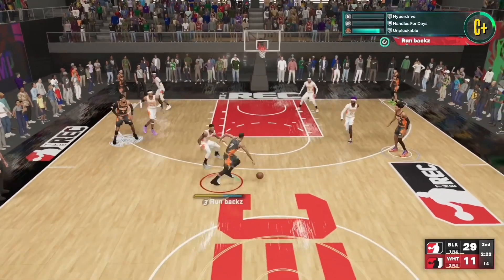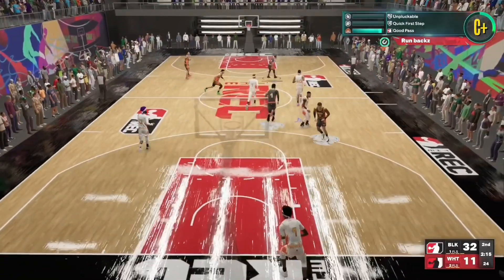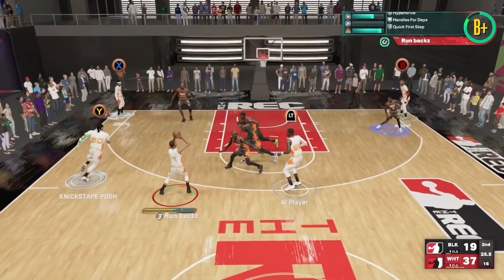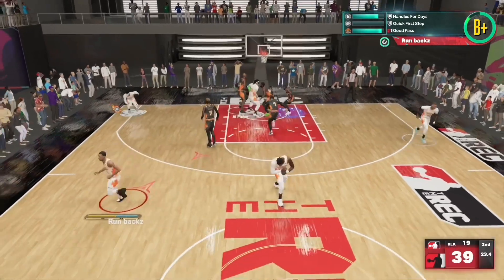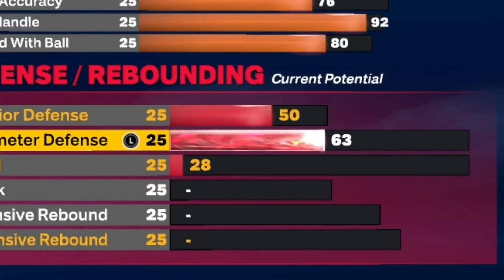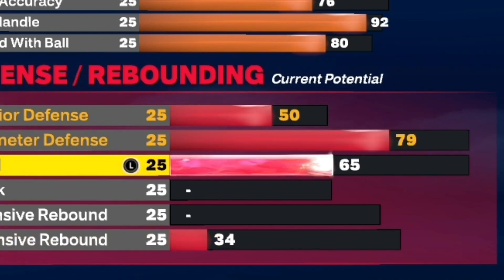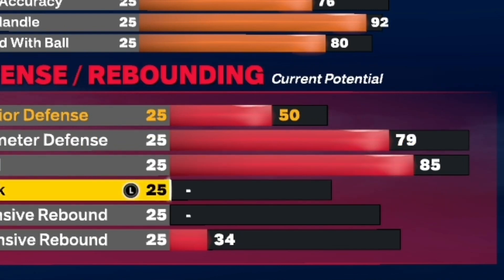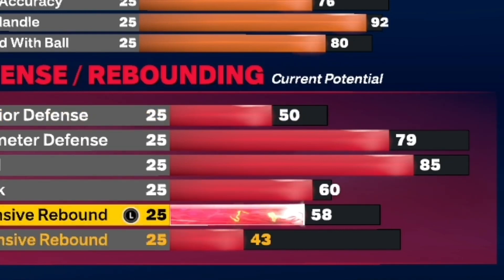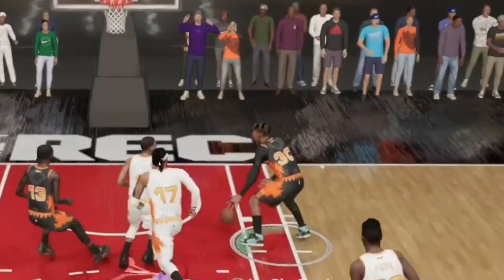This is probably one of my most fun players in this game. At 6'3 you can basically do everything — you can still play defense and you're not going to get bullied as much. For defense, the interior is only a 50 but you get a 79 perimeter defense, which is actually good for a 6'3. Most smaller guards don't have much defense — they max out their steal, but that's not defense. You need defense in every category. You get an 85 steal, a 60 block, and 60 offensive and defensive rebound.